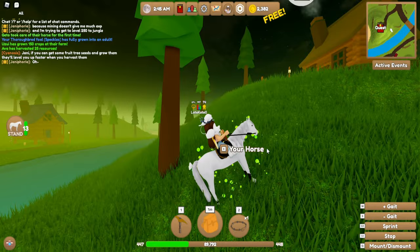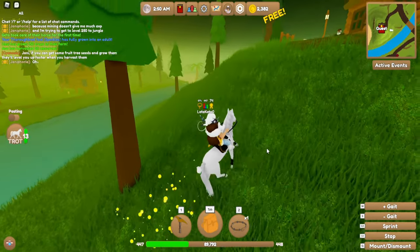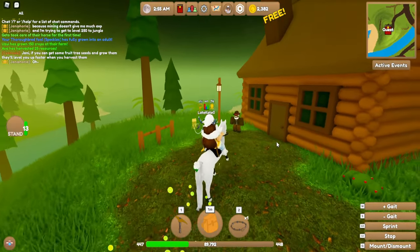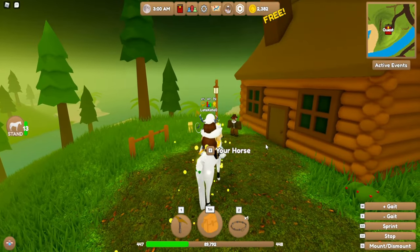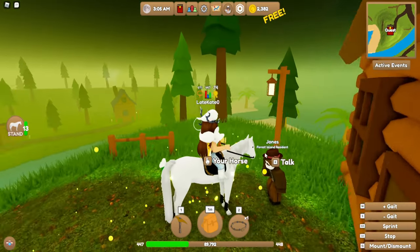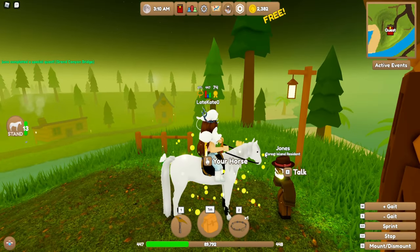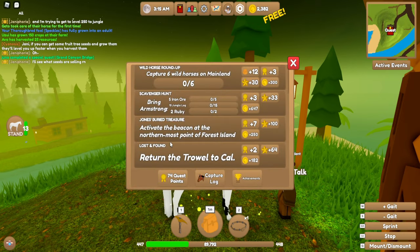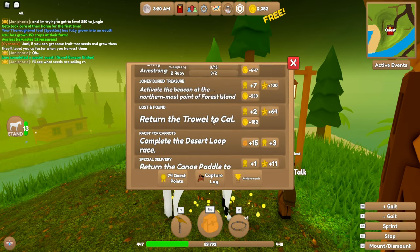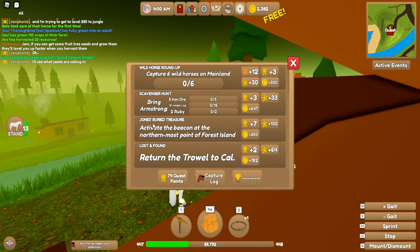First of all, to get treasures or find them, you need to go up to this guy in the forest who will give you a quest to basically find it. I don't know exactly if it's going to be the first quest or not, but this guy is definitely the one you want to go to. Keep doing the quests until you find the one that says 'Jonesbury Treasure,' which is the one you want.